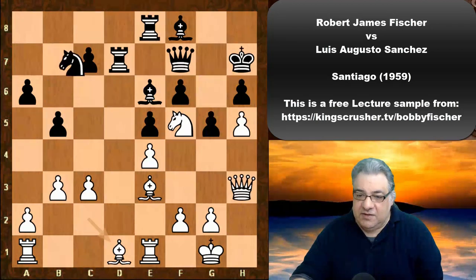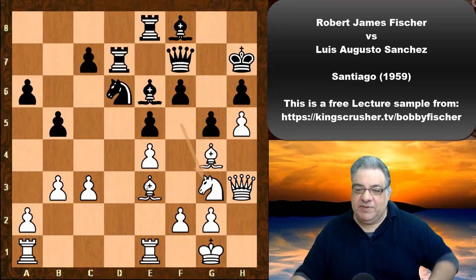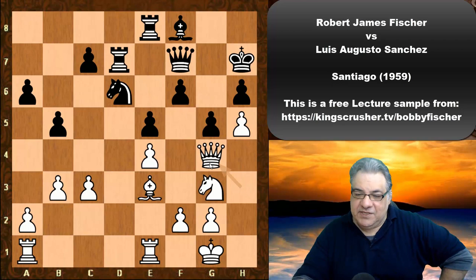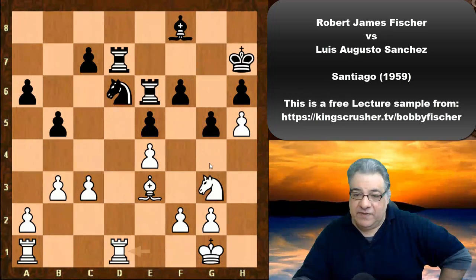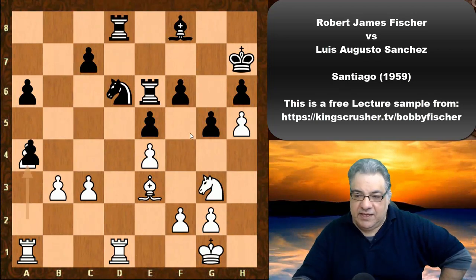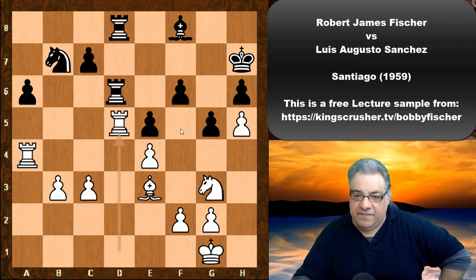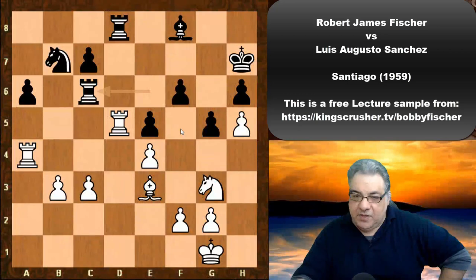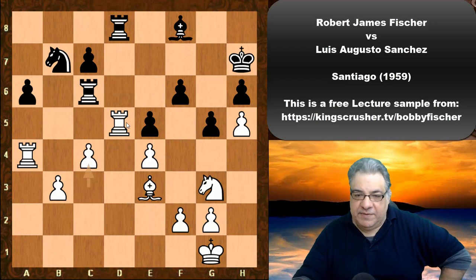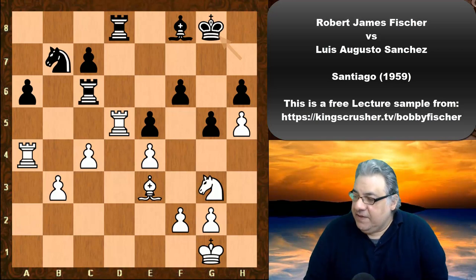After Kh7, Bd1, Nc8, now Bg4, Nd6 — the strategic bishop exchange. This is the ideal position. Fischer doesn't mind the queens coming off; he's got that beautiful f5 square to work with. Queenside play begins: a4, rook takes, the knight goes back away from f5, Rd5, Rc6. These pawns look dominating.